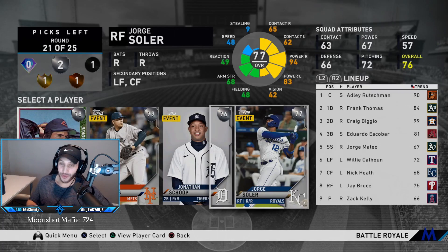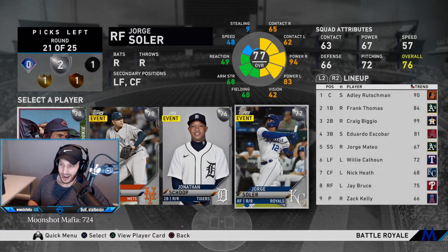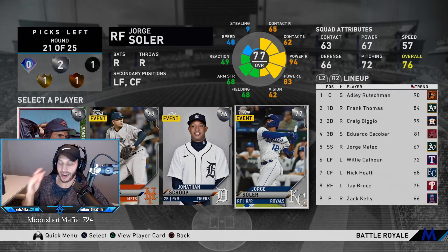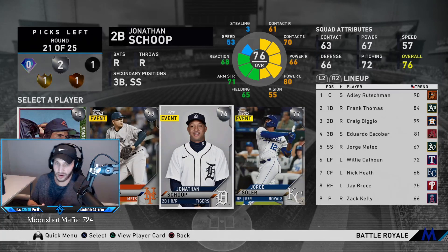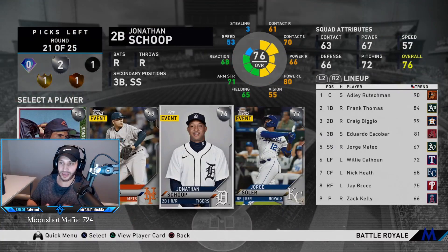We get Jonathan Scope here. He can play shortstop. I would go Soler 99 out of 100 times, but I need a shortstop and I have to fill out my lineup. You cannot have easy outs — this year you need to score runs in BR; you're going to be playing 10-9 and 9-8 games. Pitching is very difficult with the energy system. You need to go eight deep in that lineup. So we're going Scope.